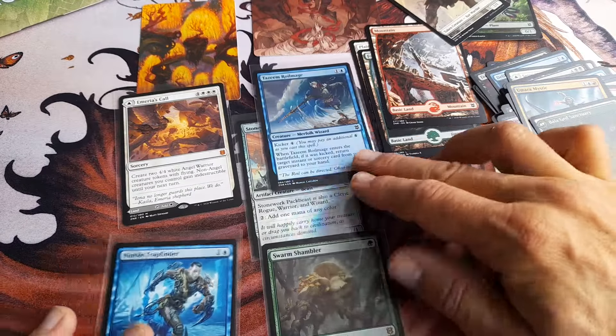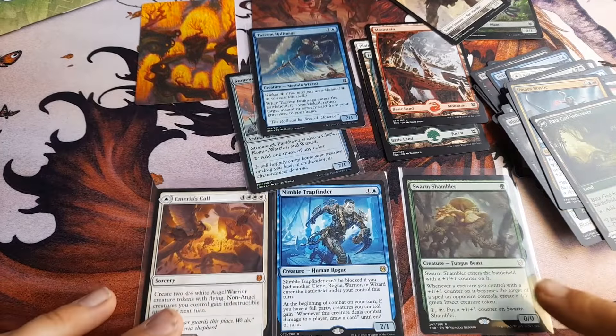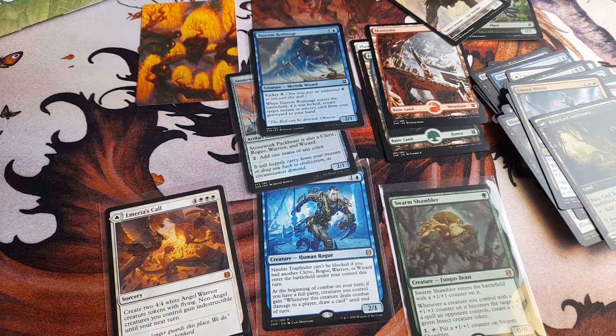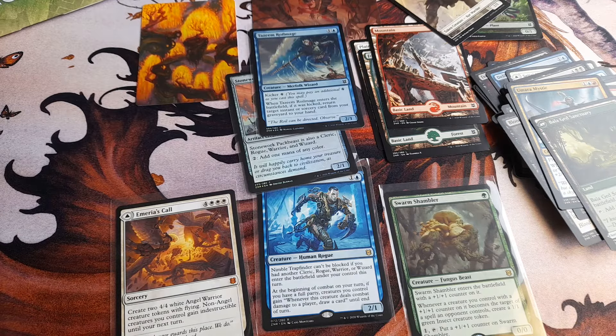Tribunal — three rares. We already had them. I was hoping for a bit more, but no. We got a Mirza Skull and a Nimble Trapfinder. I hope you enjoyed this video — something new, something old. Thank you very much for watching. This is Bart from the Islands. See you on the next one.